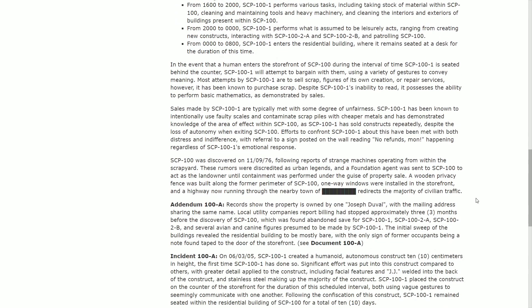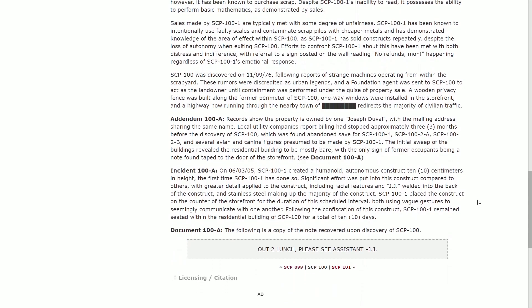Addendum 108: Records show the property was owned by one Joseph Duvel, with a mailing address sharing the same name. Local utility companies report that billing had stopped approximately three months before the discovery of SCP-100. The property was found abandoned, save for SCP-101, SCP-102-A, SCP-102-B, and several avian and canine figures presumably made by 101. The initial sweep of the buildings revealed the residential building to be mostly bare, the only sign of former occupants being a note found taped to the storefront.